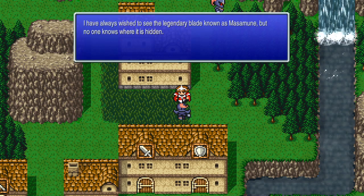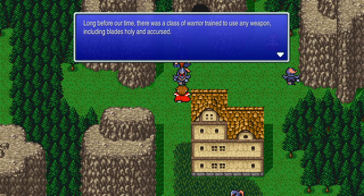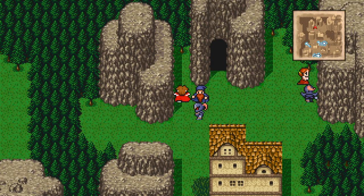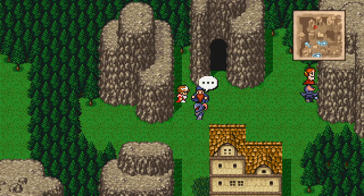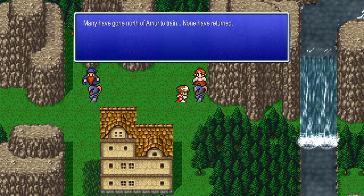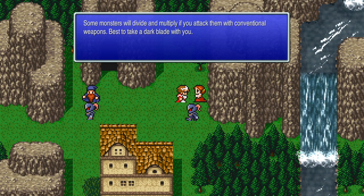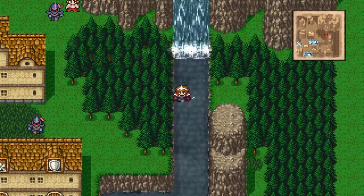An NPC has always wished to see the legendary blade known as Masamune, but no one knows where it's hidden. Long before our time, there was a massive warrior trained to use any weapon, including blades holy and accursed - they call themselves Ninja! Nothing but a Darkblade can defeat the monsters in the cave. Many have gone north of Amur to train - none have returned. Some bosses will divide and multiply if you attack them with conventional weapons.